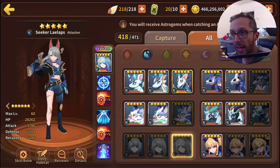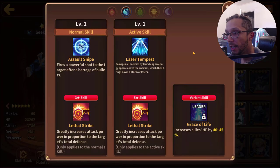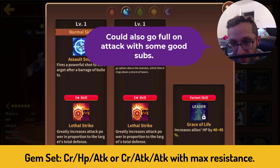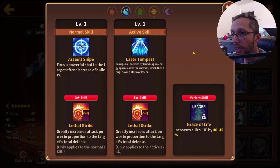Next up we have the Water version of Lilaps, who is an Attacker type coming in with 28k HP, nearly 3.8k attack, and 2.6k defense. That attack is looking very interesting — 3.8k, I'm down with that. For both three and five star skills she has Lethal Strike, which means money for Apathis or if you're interested in doing the dimensional defense golems.